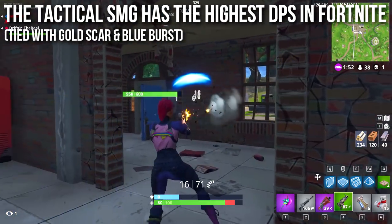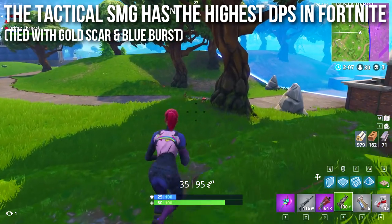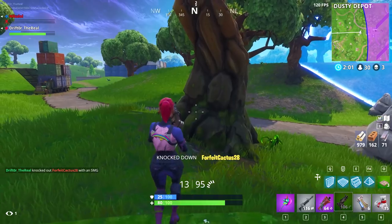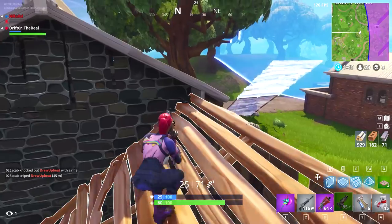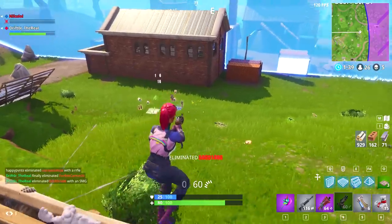It has the highest DPS in all of Fortnite — though I'll add a tiny note that it's tied with the gold scar and the blue burst. But other weapons can't compete with the tactical submachine gun: not the other rifles, not the minigun, not the suppressed submachine gun, not the suppressed pistol, hand cannon, sniper rifle, grenade launcher — nothing has the raw DPS of the tactical SMGs.